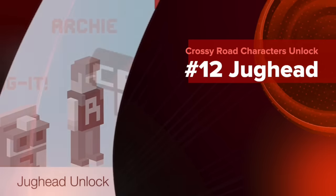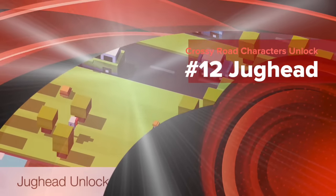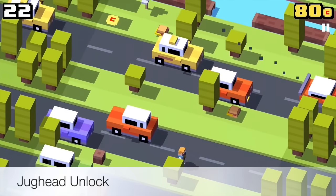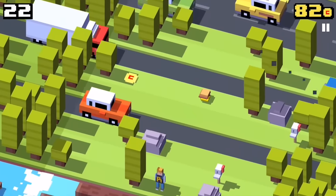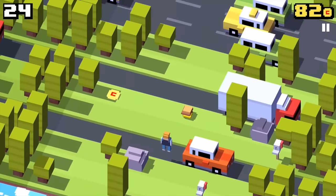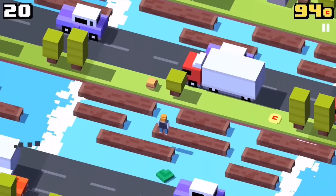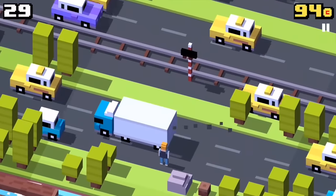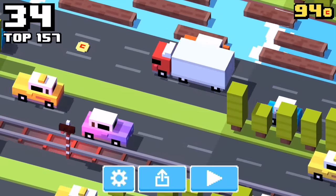We are going to unlock the character called Jacket. For this character you have to play as the comic character Archie. You will see a lot of mailboxes and especially hamburgers and cheeseburgers lying around in the world. You have to collect a certain amount of burgers and you can die in between. If I counted right I collected 50 burgers in total.